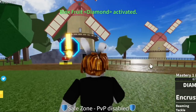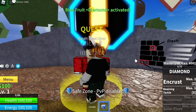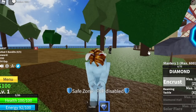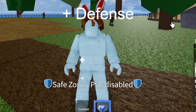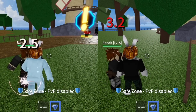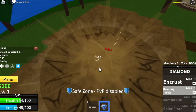Before we start grinding this fruit, let's check the skills first. We have the Encrust and the Beaming Tackle. You can only use your skills when you're Encrusted — the Z skill is activated. This is the Encrust skill and it also increases your defense. Next up, the Beaming Tackle. Your 2nd skill can only damage a maximum of 2 mobs per skill.